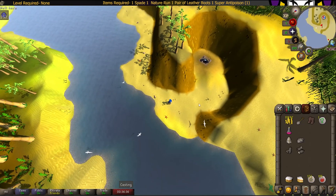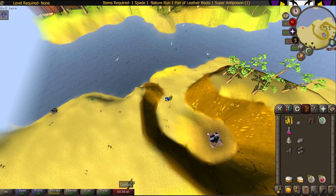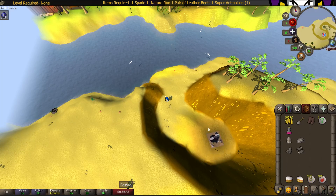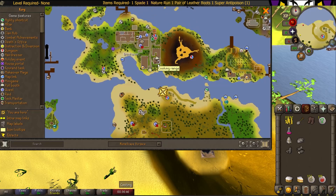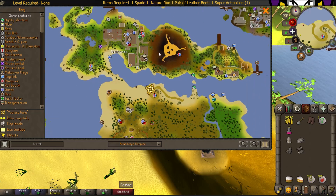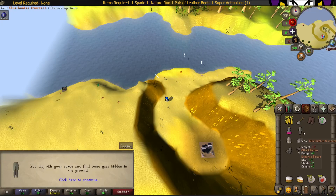The Clue Hunter trousers can be found just north of this pile of sand. It's north of the cave from the Jungle Potion quest. To get here, you can just charter a ship to Brimhaven, or you can pay to go to Port Sarim and walk all the way around and come here to this zone. All you've got to do is dig here, and there are your trousers.